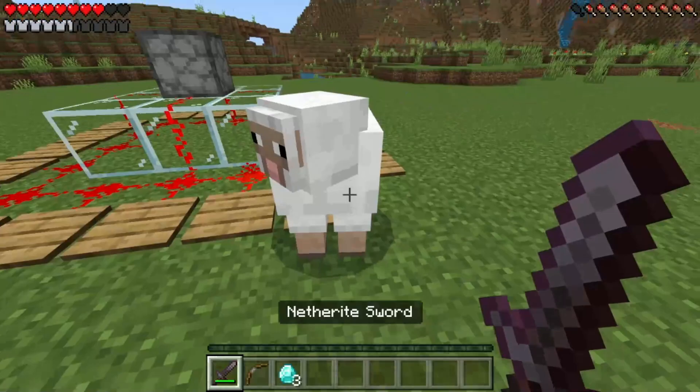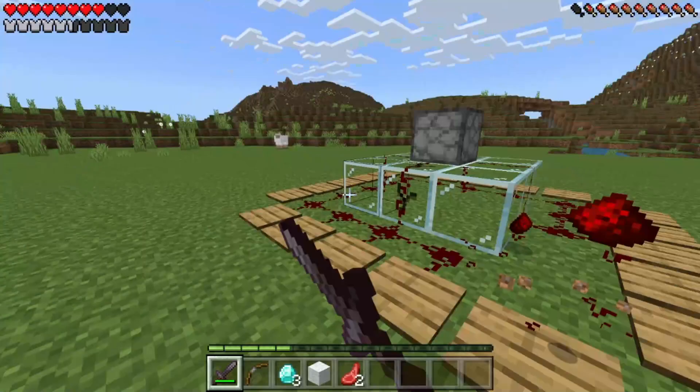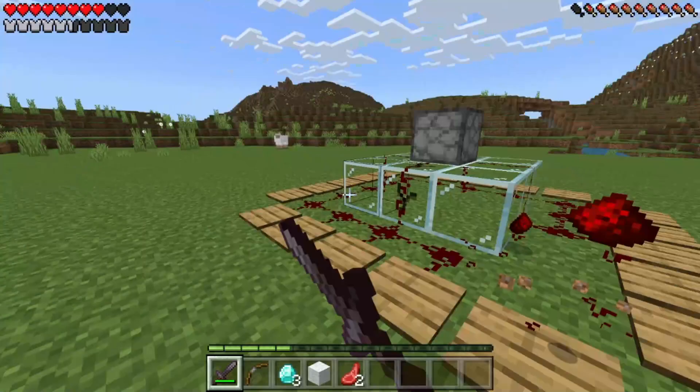What are you doing you stupid sheep? Are you trying to activate that and have him come back? I do not want him coming back again. I need to destroy this spawner before some idiot accidentally activates it again and respawns him.